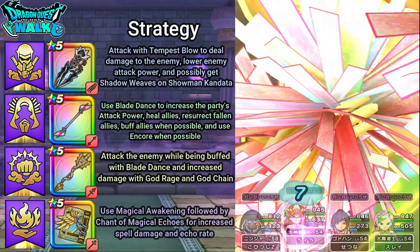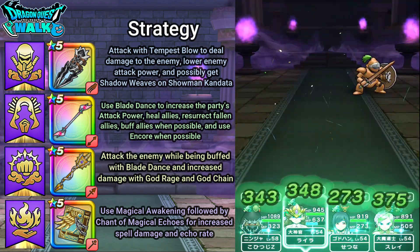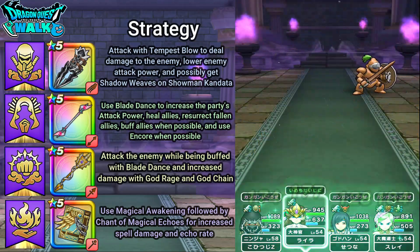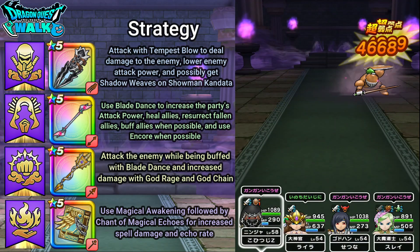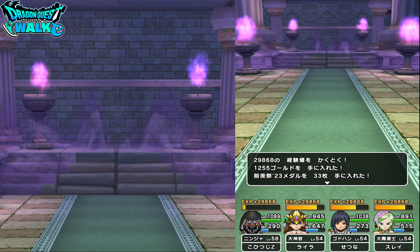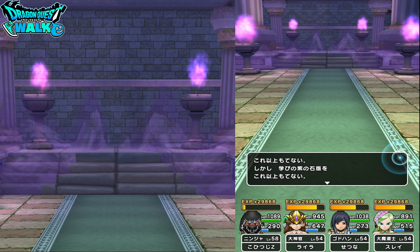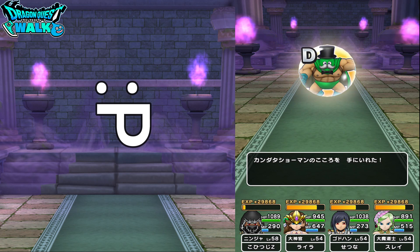One henchman is down, so just one more left. That one was Shadow Woven and is now down. This Hokura is worth almost 30,000 XP. Shoumen Kandata is a Yellow Soul — I got a D.